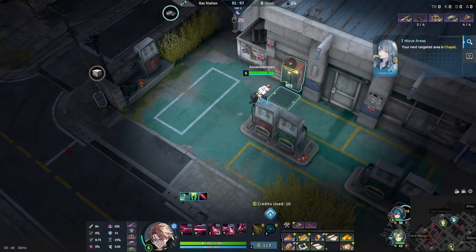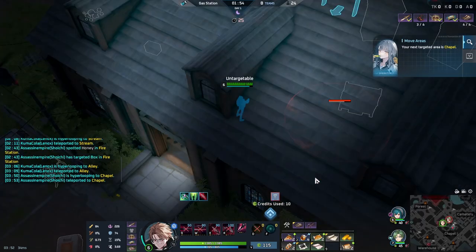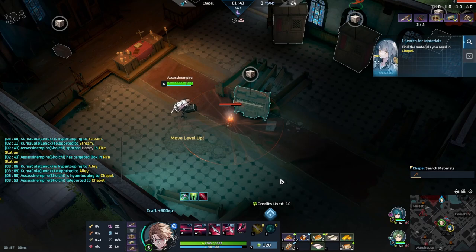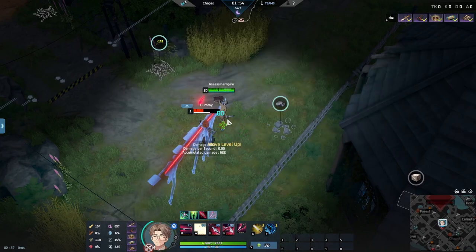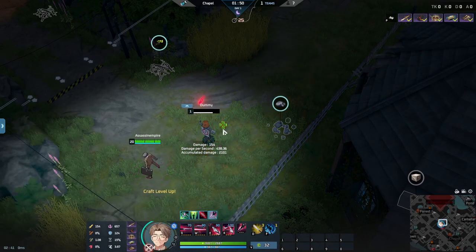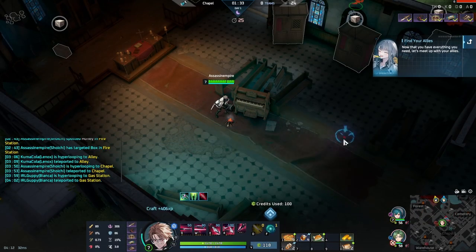Now that you know his skills, let's talk about some tips. Tip one: Shuichi's main source of damage comes from his W passing through targets. Being able to reset your W is key to killing any target, but also gives you a way out, so getting your reset is very important.